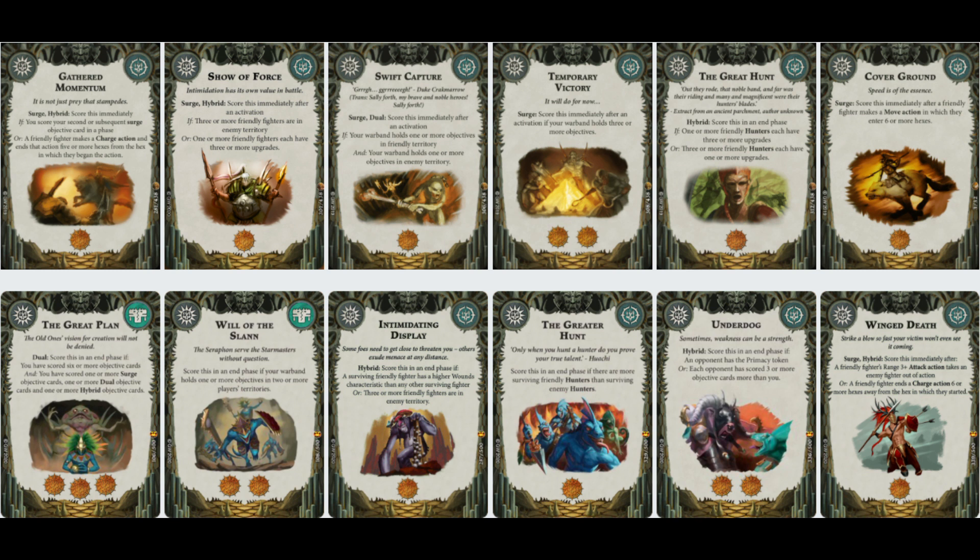The Greater Hunt: score this in an end phase if there are more surviving friendly hunters than surviving enemy hunters. I'm pretty certain I have more hunters than anyone else anyway as standard. They are squishy as hell though, so if this card comes out late it can be a dud. But I'm quite confident I can score it in most games. And finally, Underdog - because I'm squishy, there may be instances where I lose the Primacy token quite a lot. Having that in there is a little backup to keep in the fight.